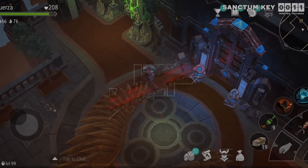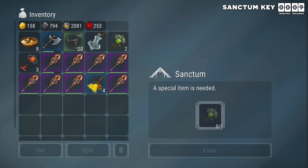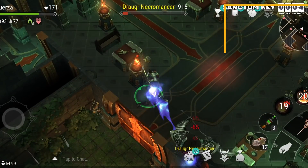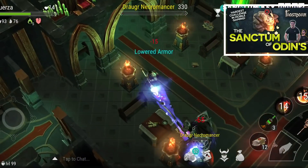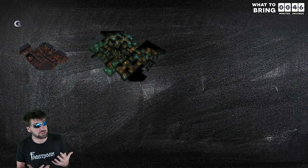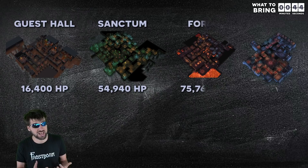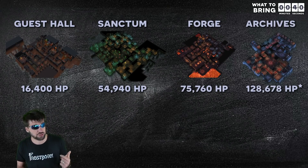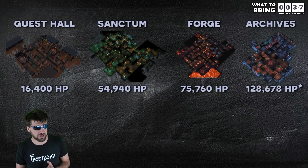In order to enter the Sanctum of Odin, you will need to get a key by killing the giant chief. I explained the best way to do this in my last video of this series covering the best way to clear the guest hall. In that video, I also explained how difficult it is for me to predict exactly how many resources you will need to bring with you, because it is highly dependent on your class and whether or not you have instigator gear yet.